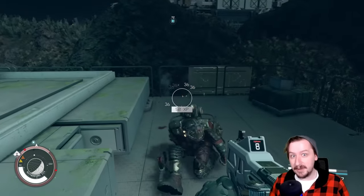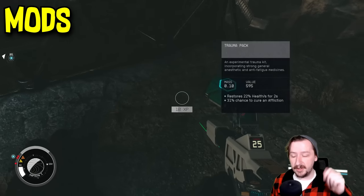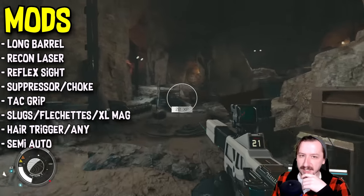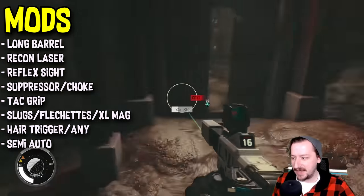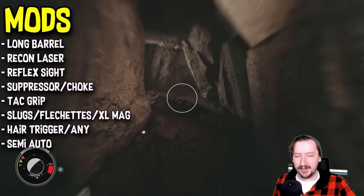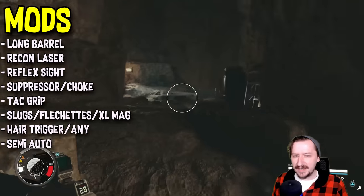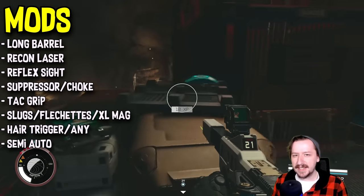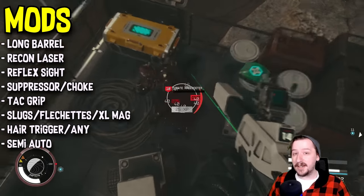Let's talk about a modified version and what I'd recommend for mods. Starting with the barrel: you have the standard barrel or the long barrel — go with the long barrel even though it looks a bit derpy. It gives you longer range and better recoil control, and the only downside is slower ADS speed, which rarely matters since I'm mostly hip firing. For a laser, either the regular laser or the recon laser works — the recon is better but neither is really necessary. For an optic, you have the regular glow sights or the reflex sight; I usually go with the reflex sight, though pick whichever you prefer.